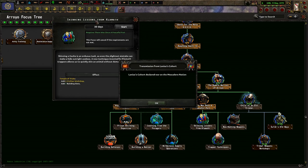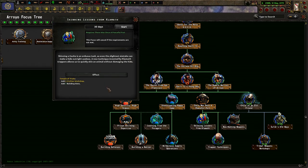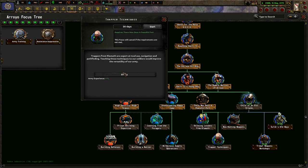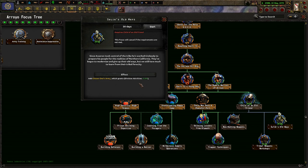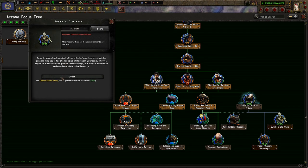Skinning lessons from Klamath. Skinning a gecko is an arduous task — even a slight mistake can make a hide rate useless. A new technique invented by Klamath's trappers allows us to quickly skin an animal without damaging the hide. Trapper techniques — trappers from Klamath are adept at tool use, navigation, and pathfinding. Teaching these techniques to our soldiers would improve the versatility of our army. New hunting weapons — while travelers use crude weapons to hunt, we can do better than spears. Procuring new rifles for our trappers will allow them to hunt more efficiently. Sula's Old Ways — since Averon took control of the tribe, he's worked tirelessly to prepare his people for the realities of Northern California.